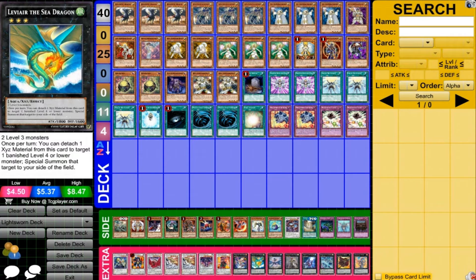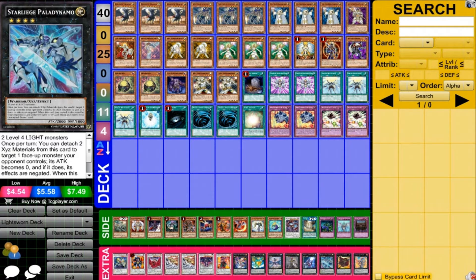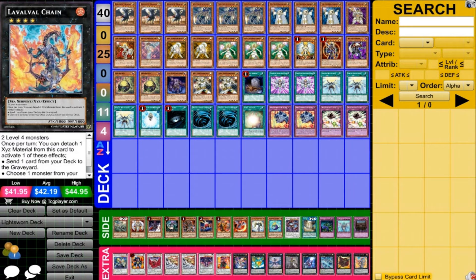For the XYZs, we do have a good amount of level 3s, so I like having Zenmaines and Leviathan Dragon. For the 4-stars: Exciton Knight, Number 50 Blackship of Corn, Starliege Paladynamo with our Lights, Gagaga Cowboy, and Lavalval Chain. Obviously in this deck it makes a lot of sense to have Lavalval Chain.